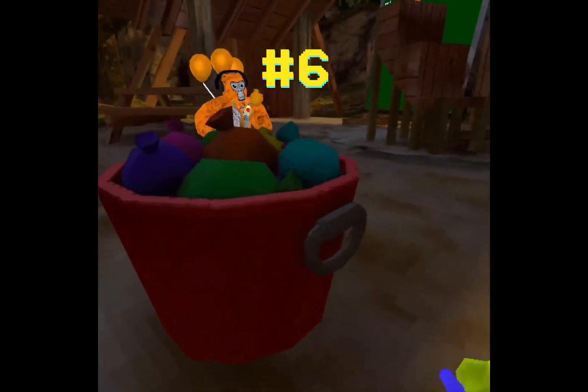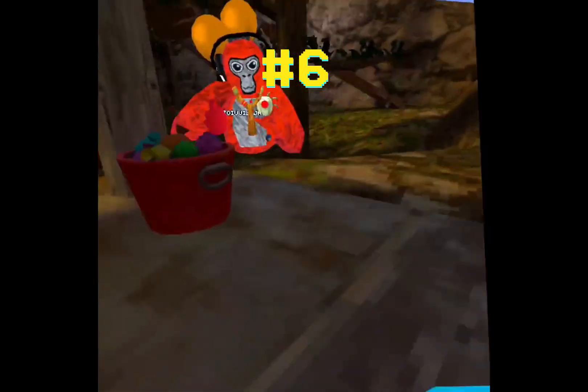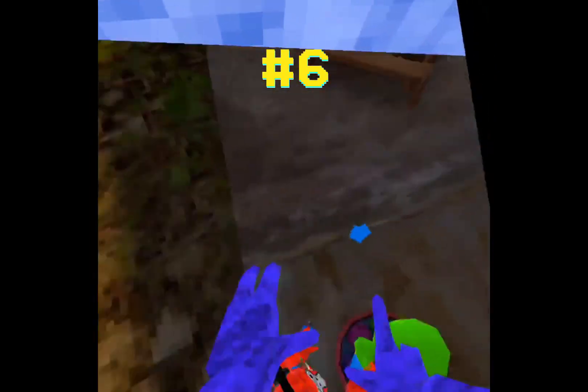Another secret in the update is that if you get the water balloons and throw them at someone, it actually pops them. You can also throw people with it, too.